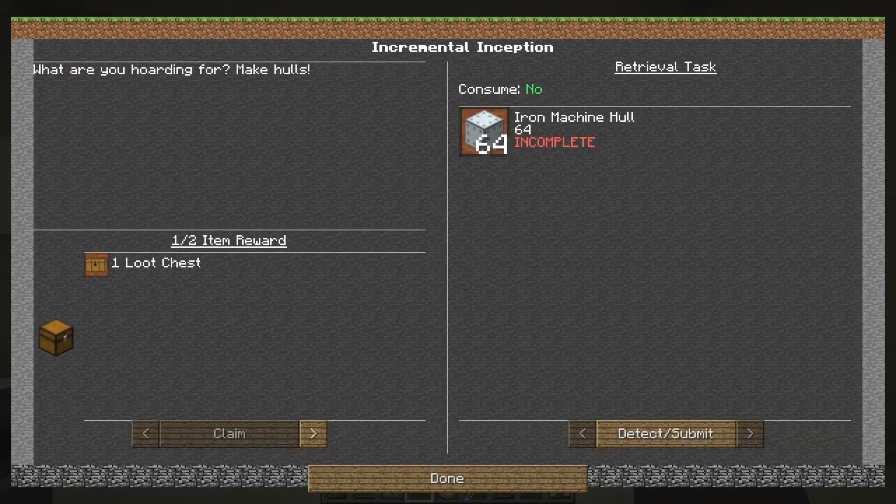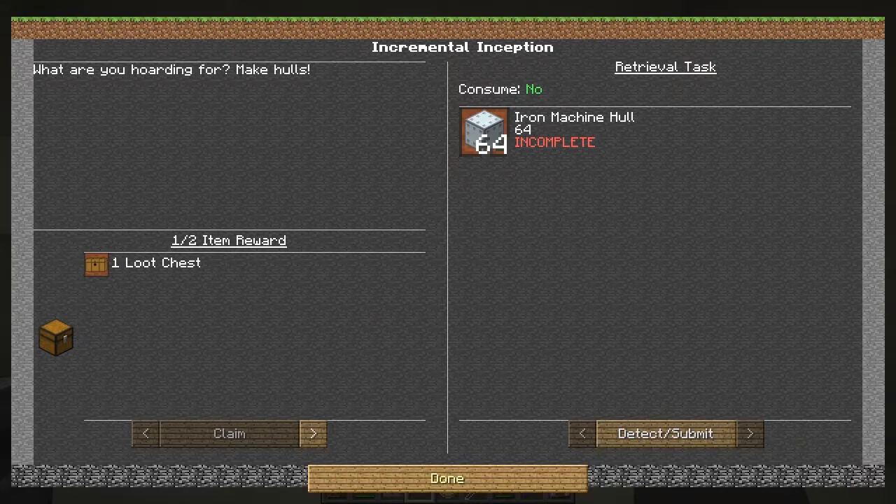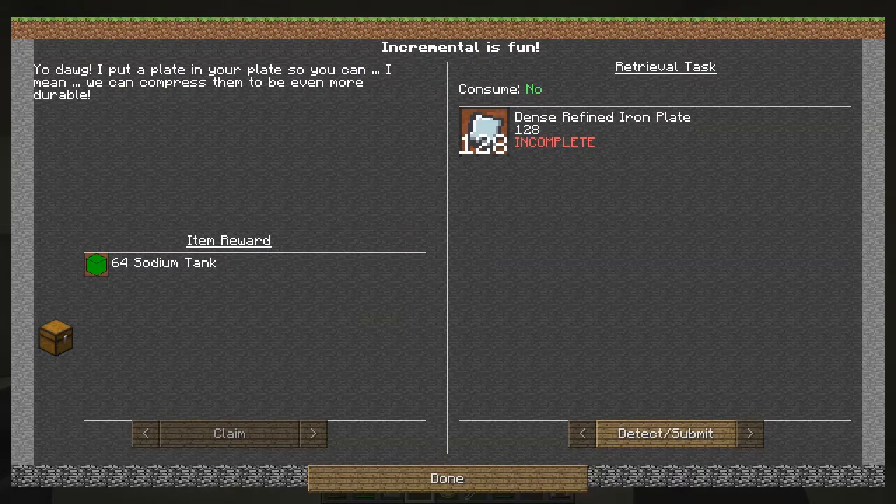So we've got a metal machine hole, an iron machine hole - 64 of those, that's a lot - and we'll give it a loot chest in return. Or we've got dense refined iron plate. I've got a feeling we can't do that. So let's have a look.